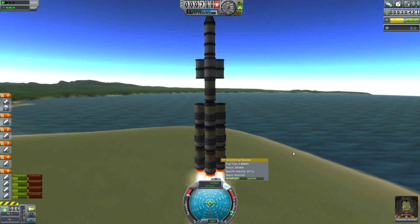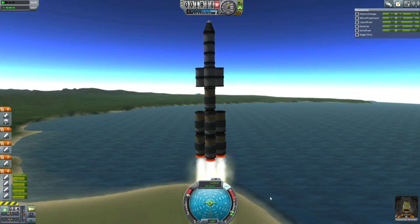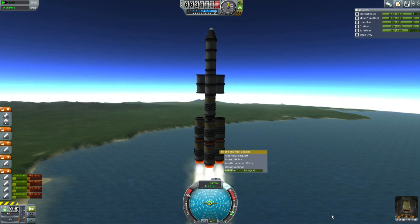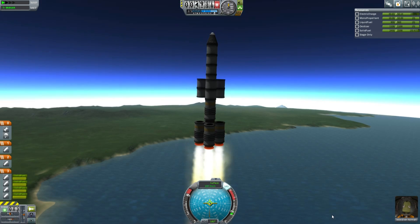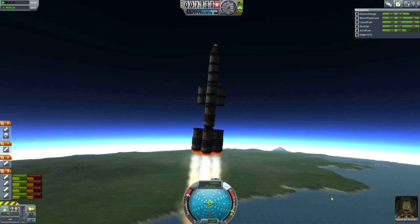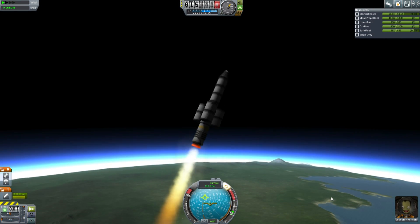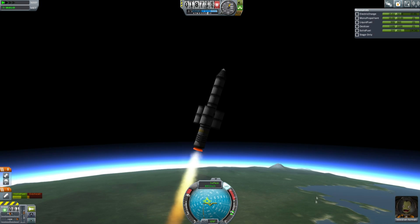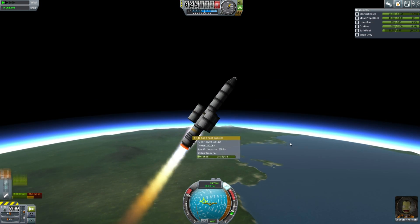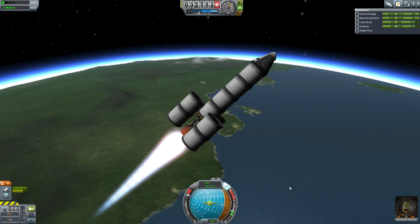If you've seen these kind of missions before, you'll know about the power of solid rocket booster overheating as a method of staging. Generally, I fire them when I reach about 50 fuel units, which is a little conservative. I might get a little more delta-V if I was riding the ragged edge a little closer. This one didn't quite explode simultaneously, and that's a real danger when you do this, but it happened first time and I was very happy.